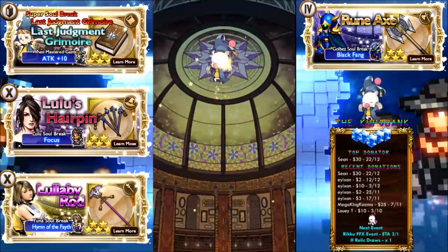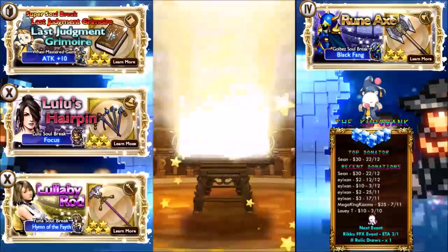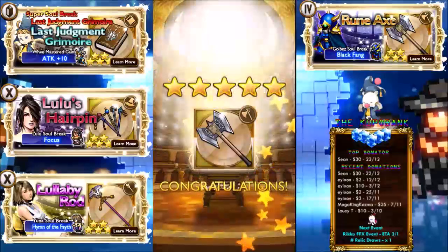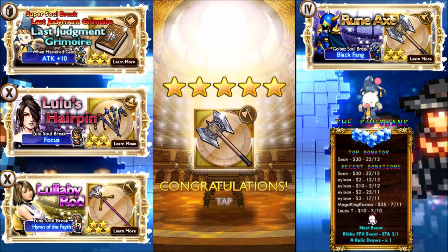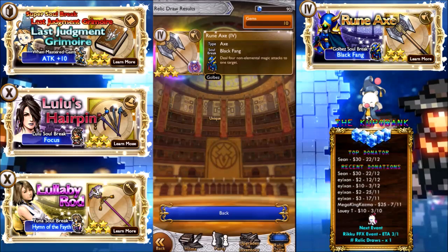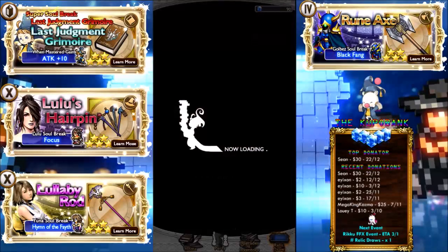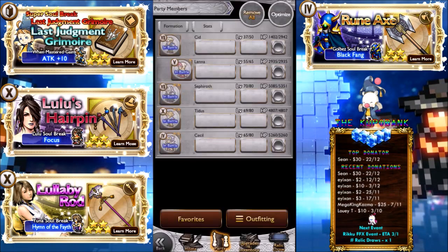Here we go. We got a five star — we got a Rune Axe! Something I already have, but how awesome is that? Yeah, something I don't have... which is a five star. Definitely, that's awesome. It would be crazy if I got the Last Judgment Grimoire, but I don't care — we got the Rune Axe, we are happy about that. I love that. And that's going straight into our collection of five star stuff.